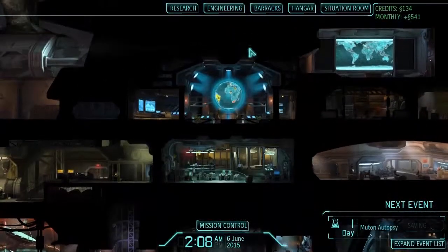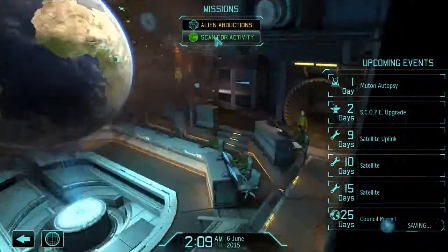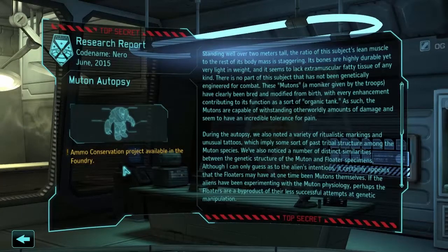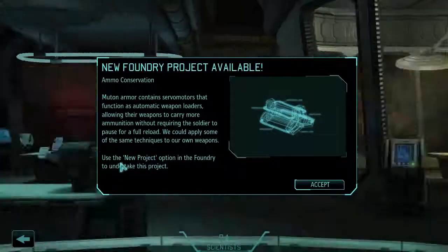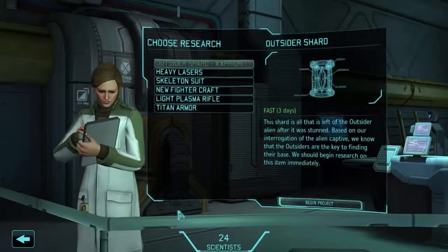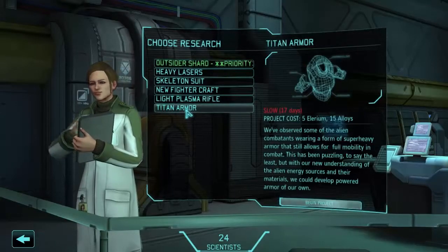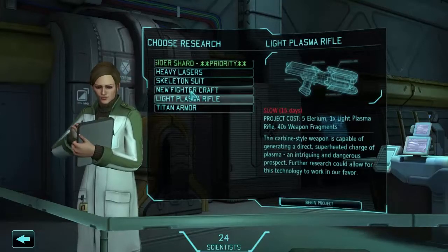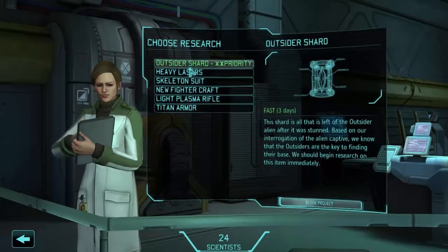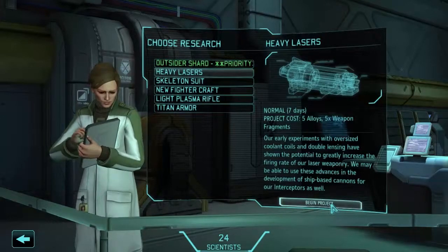If I go to mission control, scan for activity quickly, view muton autopsy, assign new research. Ammo conservation project available in the foundry - muton armour contains servo motors that function as automatic weapon loaders, allowing the weapons to carry more ammunition without requiring the soldier to pause for a full reload. We could apply some of the same techniques to our weapons. Titan armour, light plasma rifle, new fighter craft, skeleton suit, or heavy lasers - I think I want to do heavy lasers before I do the outsider shard. Begin this project.